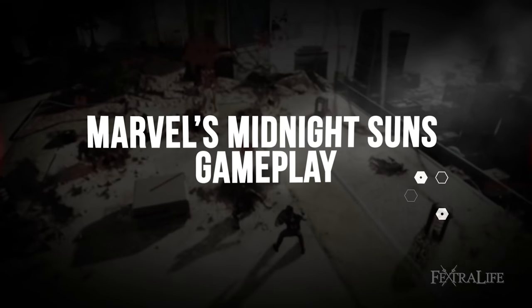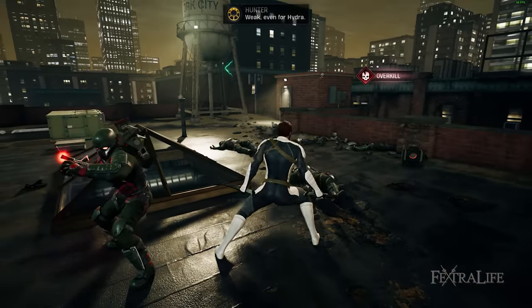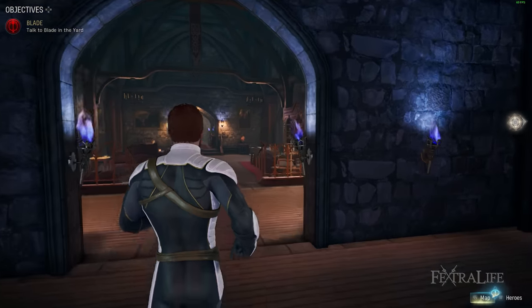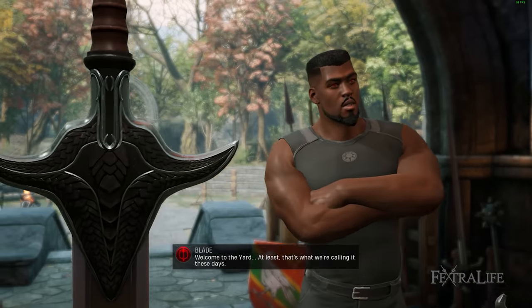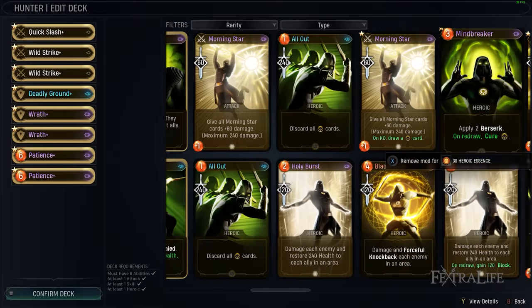The gameplay loop of Marvel's Midnight Suns has you going on missions to defeat Hydra, gaining XP, currency, and new cards that you can add to your hero decks, and then heading back to the Abbey — the Midnight Suns' home base — where you'll hang out with the Midnight Suns and Avengers. Here, you improve your relationship with them via dialogue, which subsequently improves their performance in combat, as well as upgrade the Abbey and tweak your hero decks to make them better based on the new cards you've acquired.